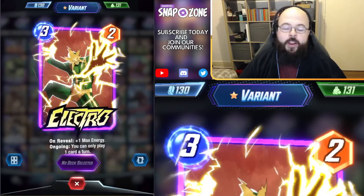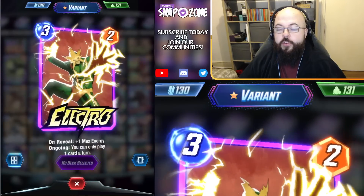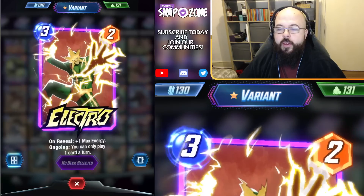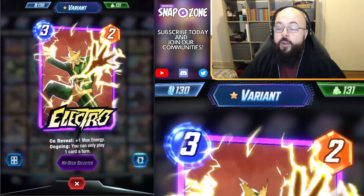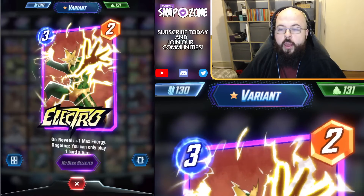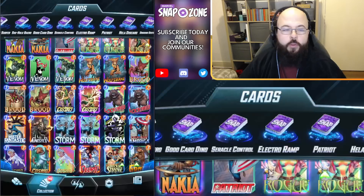Electro here — we got a lot of compliments on this one on stream as well. Traditional Electro with his underpants on the outside is a fan favourite for sure. These lightning bolts kind of like popping out of the card is also very, very cool. Very recent addition — we opened this in a cache not so long ago. Looking forward to continuing to upgrade it, but underpants Electro definitely deserves a shout out.